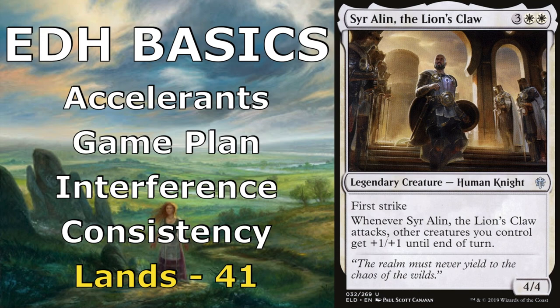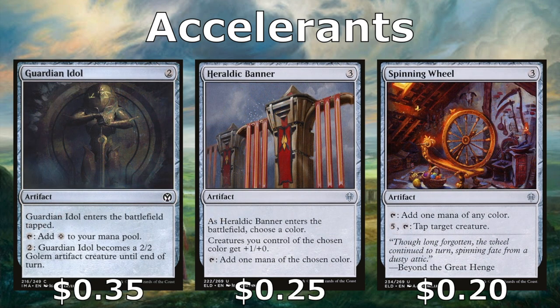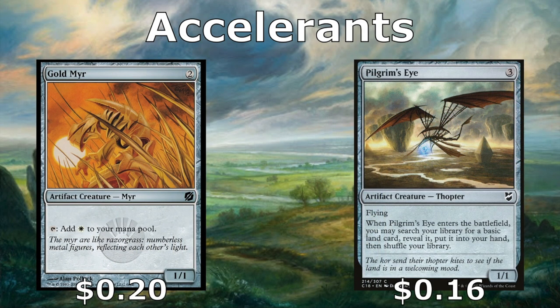For accelerants, we're running Mindstone, Hedron Archive, and the Mana Geode. All of these can tap to add mana, but we can also sacrifice the Mindstone or the Archive to draw extra cards. The Geode gives us a little smoothing with a scry 1 on entry. We have the Guardian Idol, Heraldic Banner, and the Spinning Wheel, which all fit nicely. The Idol can become a creature or tap for mana. Heraldic Banner gives all our white creatures +1/+1 and taps for white. The Spinning Wheel taps for white and can tap down one of our opponents' creatures.